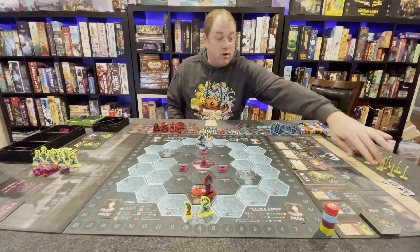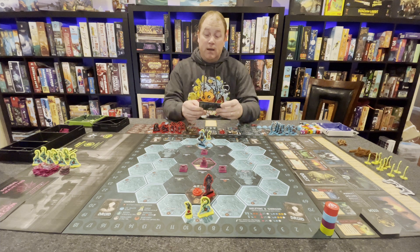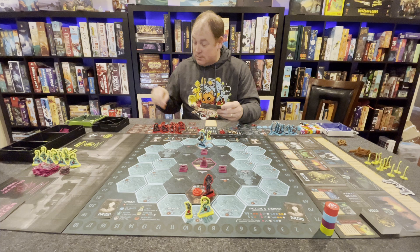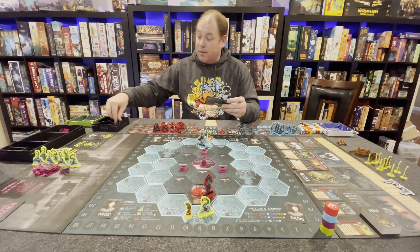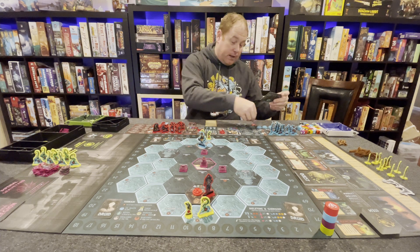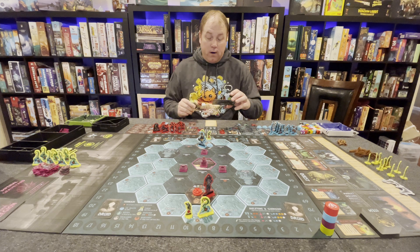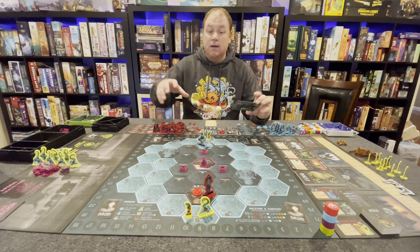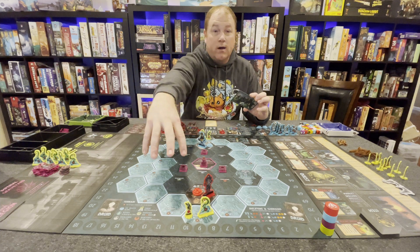First off, we start by reading an event. The first player draws an event card and reads it: every player gains two food. We're actually starting with something good, that's a plus. Then we place a Horde at Threat Level 4 in the Fog Grave, and also another Horde at Threat Level 4 in the Screaming Sea. The map is divided into the Screaming Sea, the Howling White, and the Fog Grave.